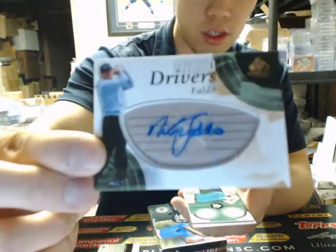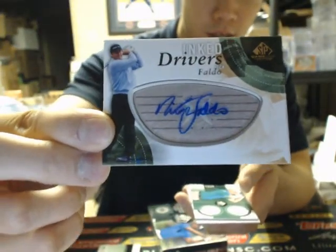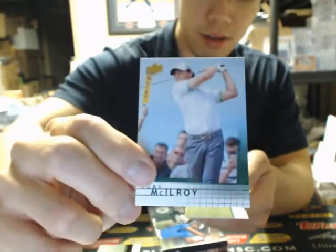Got an Inked Fabrics of Nick Faldo. Nick Faldo. Hale Irwin. Oh, here's your Rory McIlroy extended rookie!